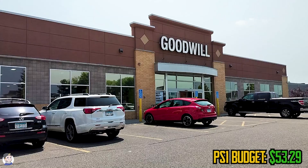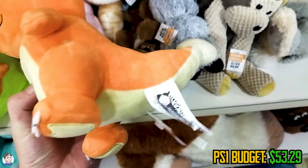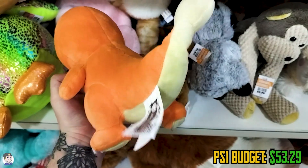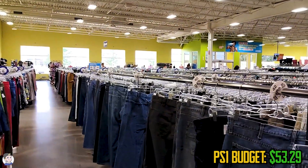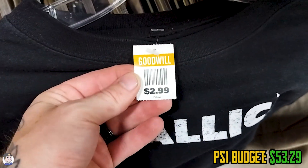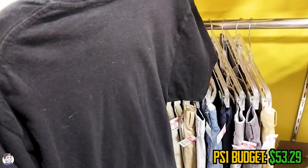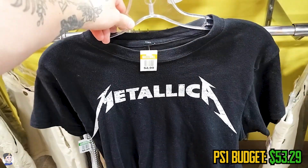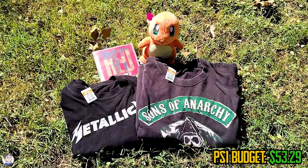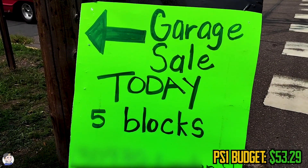We need to swing by Goodwill to stack up our funds a little. One section I always check is the plushies — there's a Charmander for $1.99 that's tempting to keep, but it's going into the PlayStation fund if it sells. I also found a Metallica tee for $2.99 that I think I can flip for around $10. Over in the CD section there was a Taylor Swift Red — she's a very popular artist, worth the pickup — and I also snagged a Sons of Anarchy t-shirt. That's our Goodwill bundle heading to eBay.